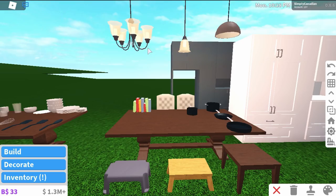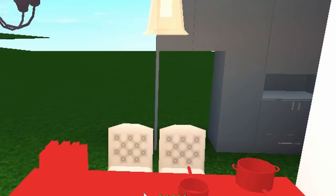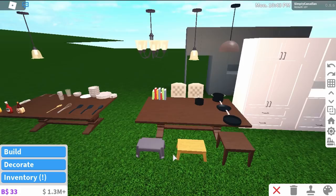So here we have lights. From what I could see, there were three new lights added. We have this half-sphere pendant light, like an egg-ish shape. Then we have this pretty traditional pendant light which is shaped like a bell. Then we have the traditional chandelier.